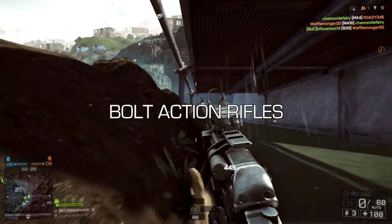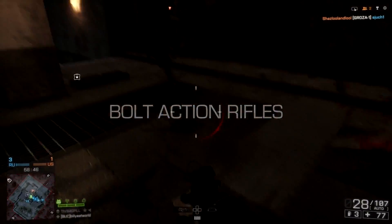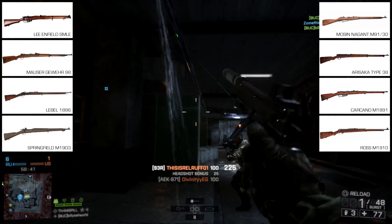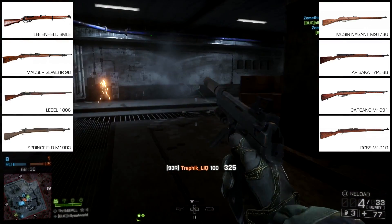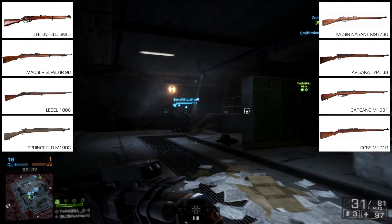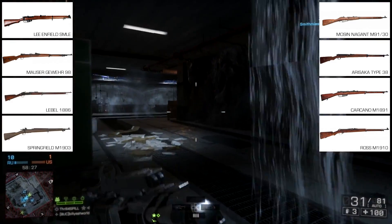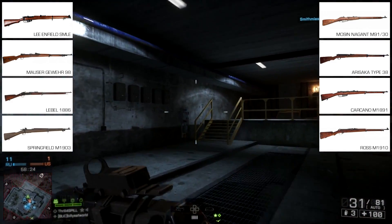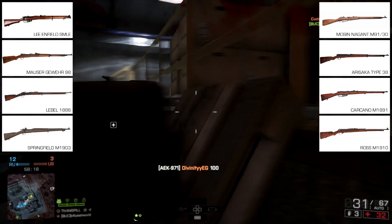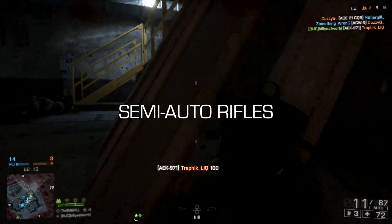To get started, probably the most iconic weapon category from this period would have to be the bolt action rifles. I don't think they're going to have too much trouble filling this category, because basically each major nation had its own design. The four most important ones were the Lee Enfield SMLE, the Gewehr 98, the Lebel 1886, and the Springfield M1903. To pad out this category, I think we'll probably also see the Russian Mosin-Nagant, the Japanese Arasaka, the Italian Carcano, and the Canadian Ross rifle.